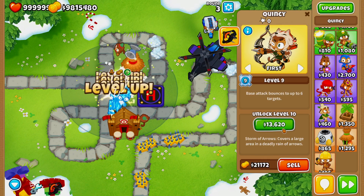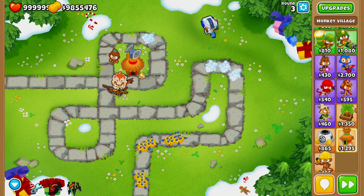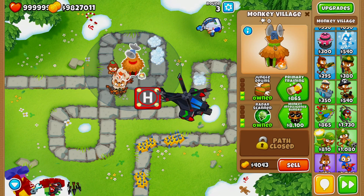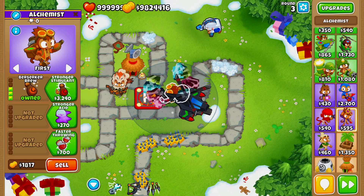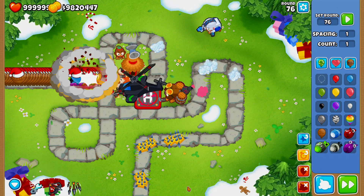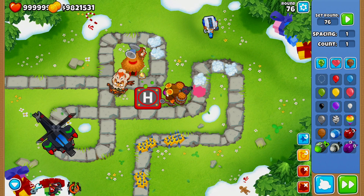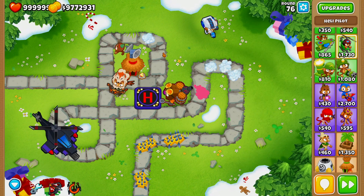The main reason I chose Quincy for this strategy is round 76 — the Apache Dart Ship cannot deal with round 76 on its own. With a Monkey Village upgraded to Jungle Drums and an Alchemist on top of the Apache Dart Ship, you would use Quincy's Aerostorm ability on round 76 to clear those Regen Bloons, then save up the last bit of money to afford the Apache Prime.